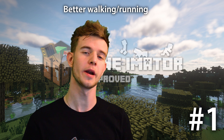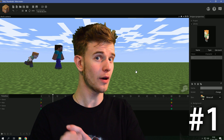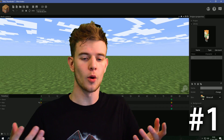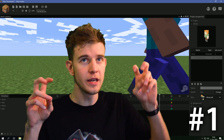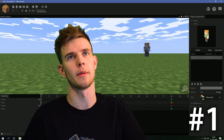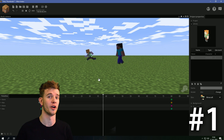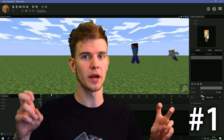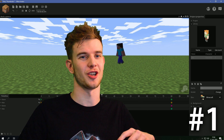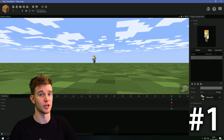Number one: improve the running and walking cycles. The current default walking and running cycles are pretty horrible — outdated by far, and the quality is on the level of monster school animations. Minimator already has a bad reputation for being newbie-friendly, and since Nimi is a pretty good animator, there won't be a problem for him to make new walking cycles. These would instantly look better, even if it creates a quality gap where the cycles look good but the rest of the animation does not. I still think spicing up the cycles would make for a better experience in general.